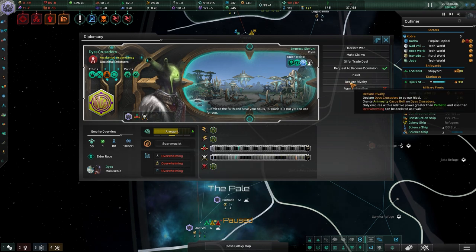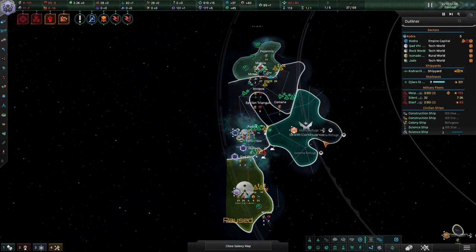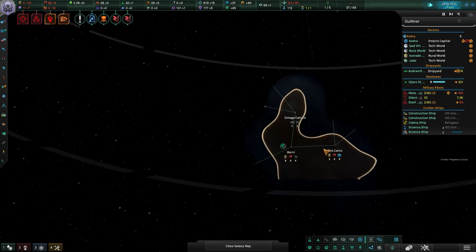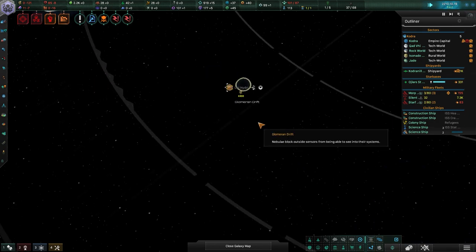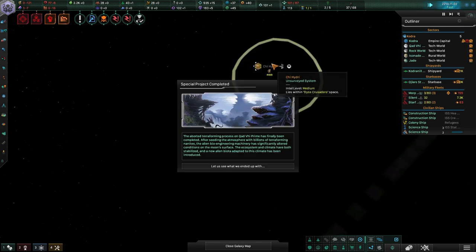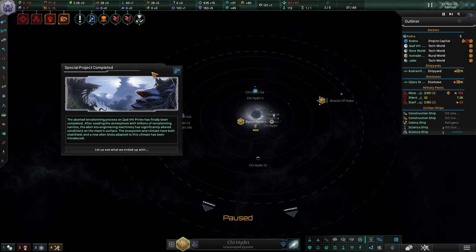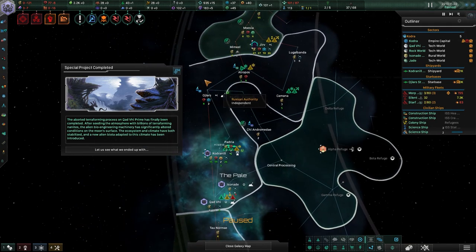The Disc Crusaders have roused themselves from their slumber to face their old rivals with the whole galaxy as their battleground. They are Doctrinal Enforcers and wise spiritualists, which may actually help us. They're expanding from over here — and oh my god, they have a Dyson Sphere, and they're actually fairly close.